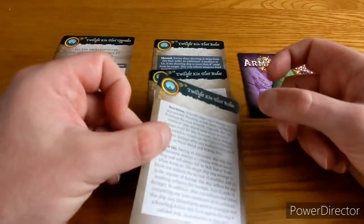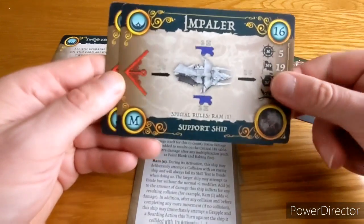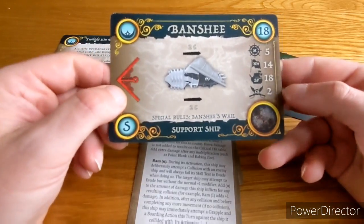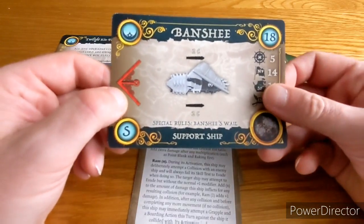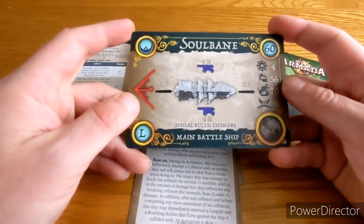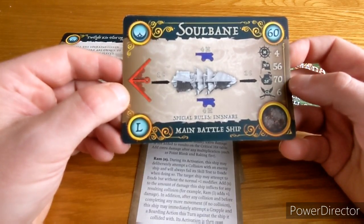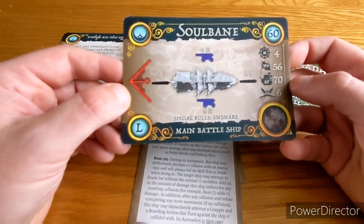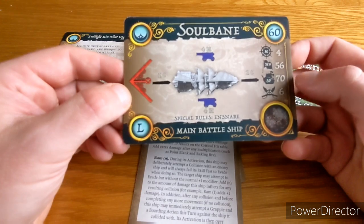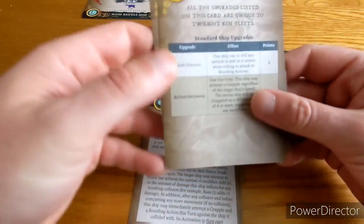Ram is in there as well. Looking at the ship cards: the Impaler has ram one — we've seen that in the other box. The Banshee is quite an interesting support ship with the Banshee's Wail rule: two close either side, movement of five, fourteen nerve, eighteen structure points, and two crew strength. I can't show you the Butcher because unfortunately I haven't got that card. I did get the Soul Bane card — I'm not sure which model that corresponds to. It's a main battleship at 60 points: four heavy either side, close front and rear, movement of four, 56 nerve, 70 structure points, and six crew strength. That's one of the unfortunate effects of a mispack.